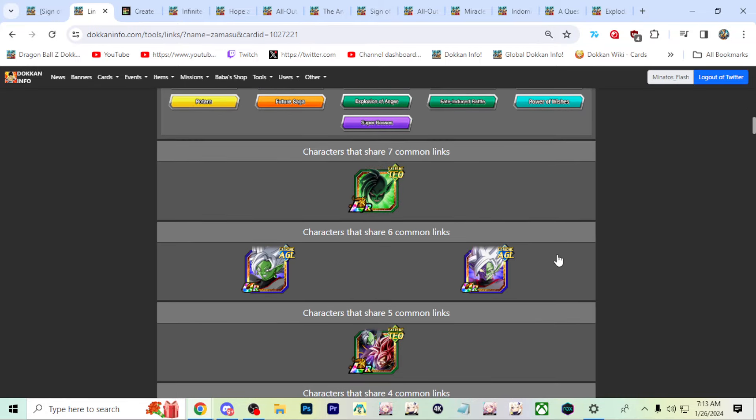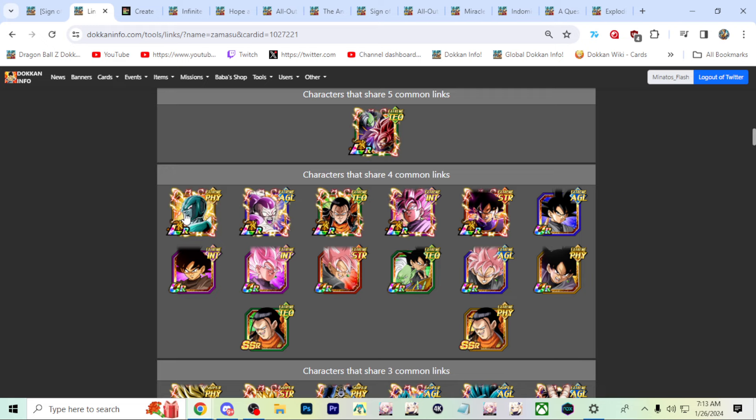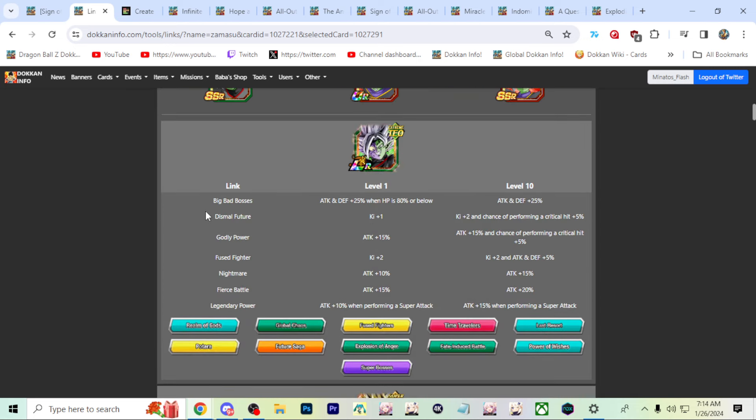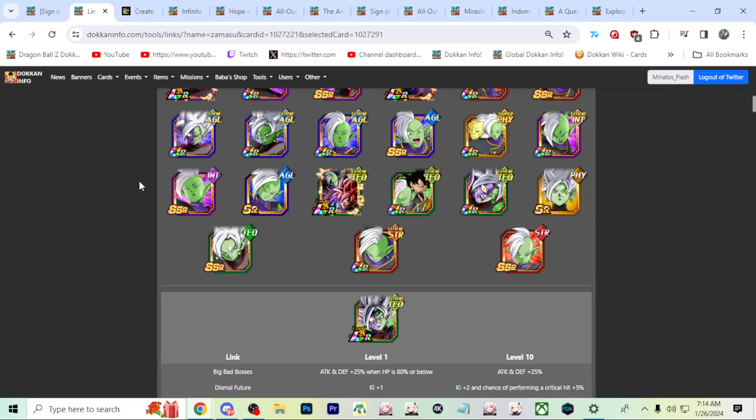Angel Zamasu is good, Goku Black Zamasu is a decent character, LR Rose is good, and then it's like — you suck. Maybe the new event will help. All these other characters suck, and with them, this Fierce Battle, Legendary Power, then Dismal Future — which is like a 2% chance — that's not going to cut it. Without those better characters, he's not getting Big Bad Bosses, not getting Godly Power, not getting Nightmare — those are pretty big attack links, especially defensively. That's my issue with Zamasu: he just doesn't have the right place.